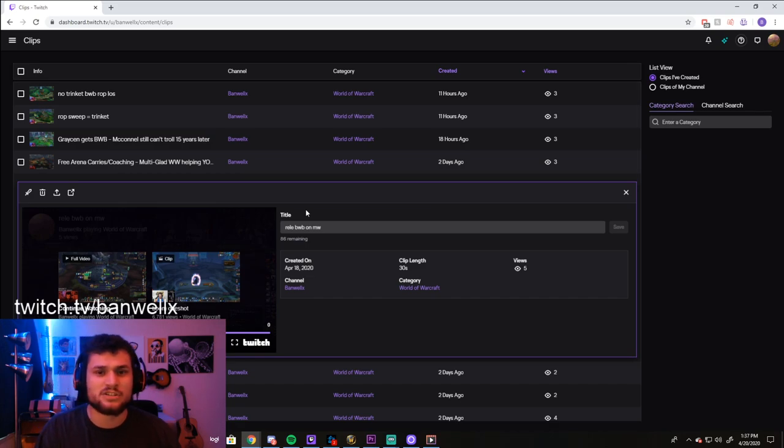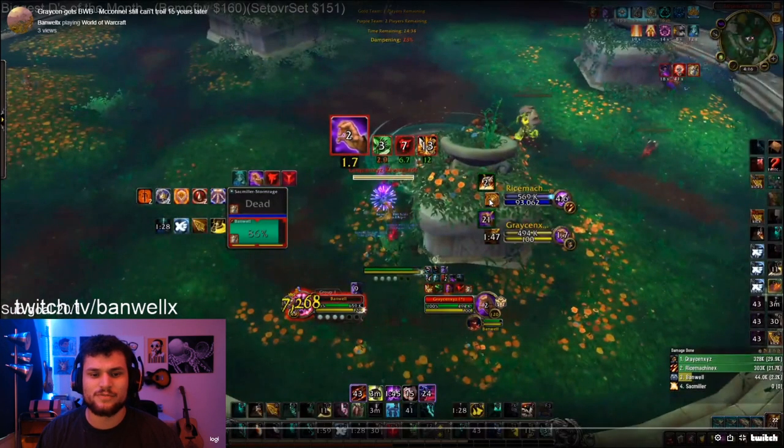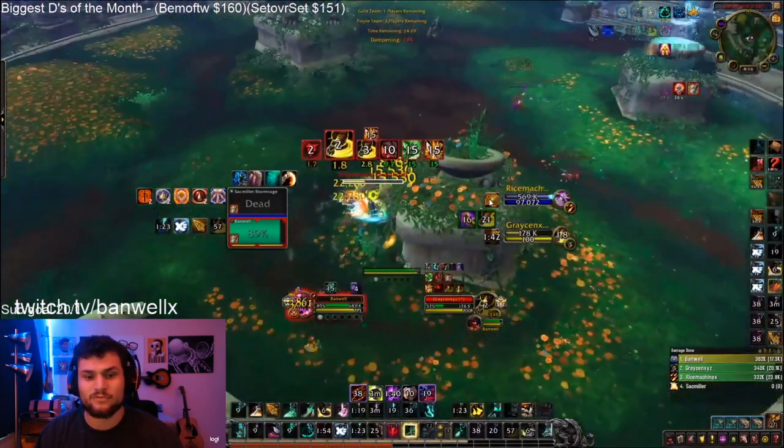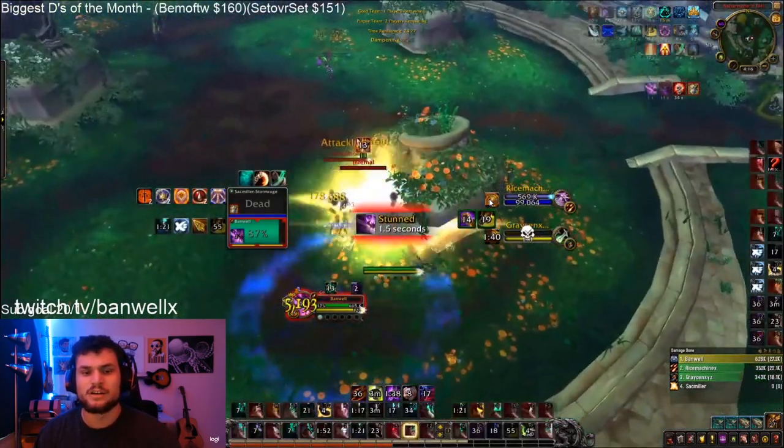The next clip, I want to show you guys a positional trick that you can use on your monk to land yourself some kills. This is Grayson getting Banwell bombed out of line of sight of the pillar: big Fist of Fury, Dressgath, Rising Sun Kick, Whirling Dragon Punch, and the Touch of Death kills him.